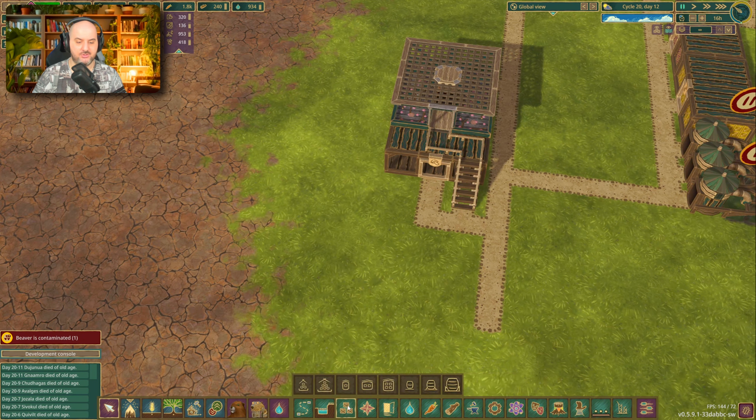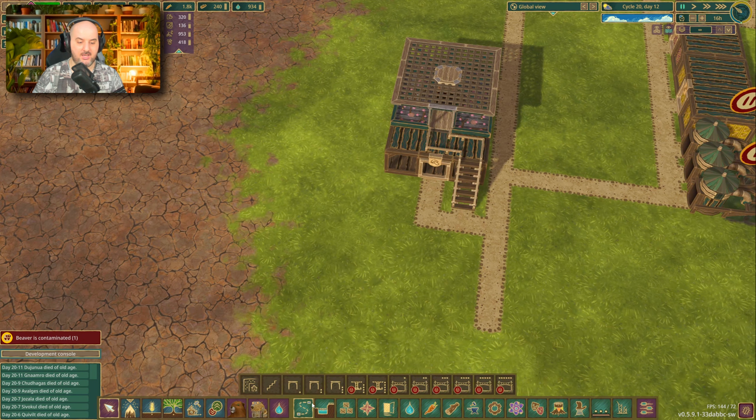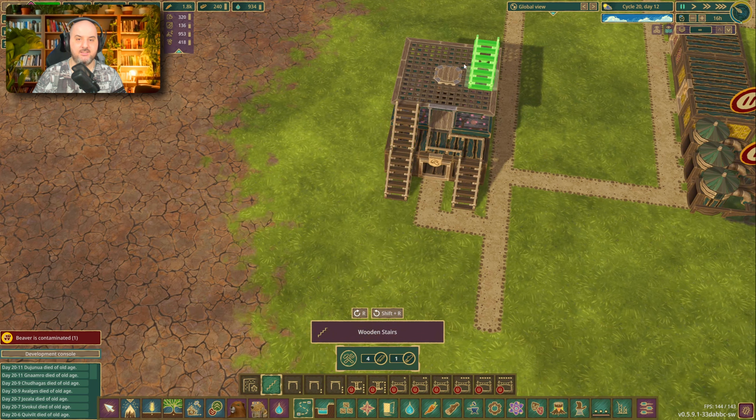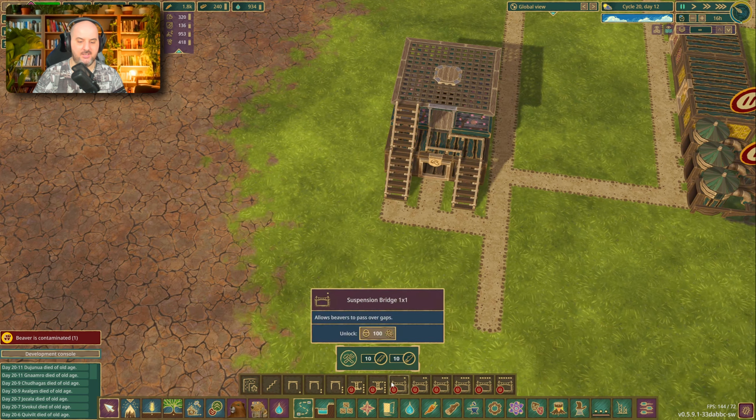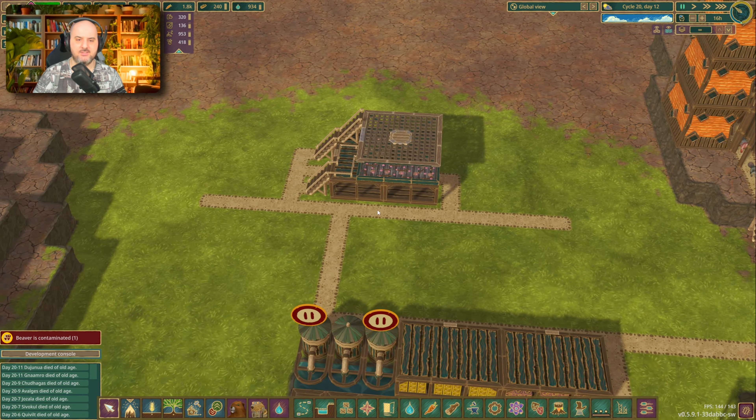You have a few more options here. You can have a small warehouse next to it, and you can also have stairs to the side that go up to the next level. On the next level you can have more storage or something else. So this is one variation. If you think this is too big, I have a smaller one for you.